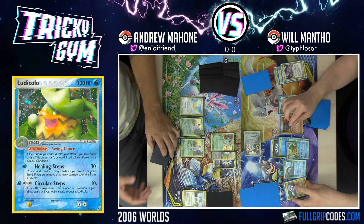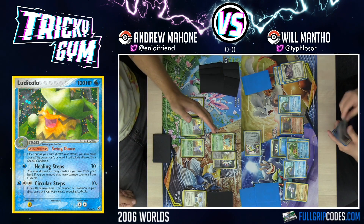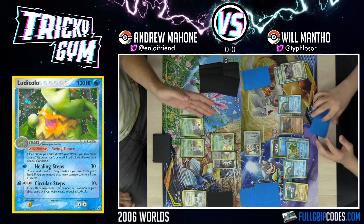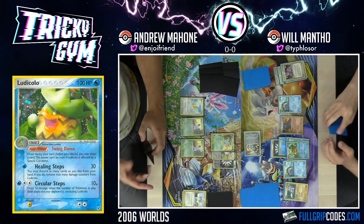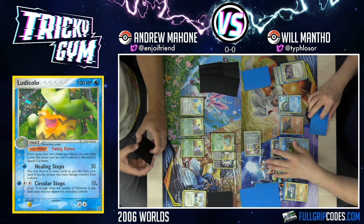Now we've both got our stage two attackers basically ready to go. I've got Knit Arena, but all I have to do is find a Nidoqueen and I'm ready to start attacking. We can see we're both at a very similar place — both stage two decks, both use double rainbow, both attackers cost three energy, both attackers have a significant amount of HP. All right, I will pass.